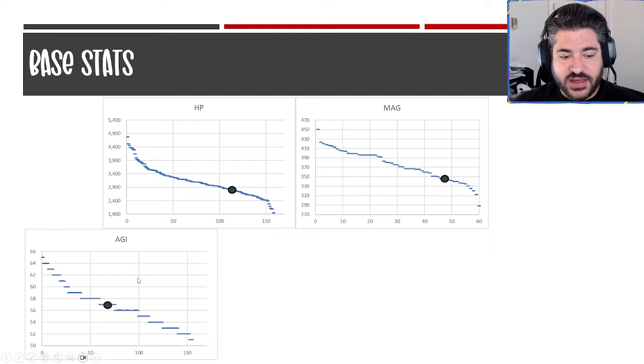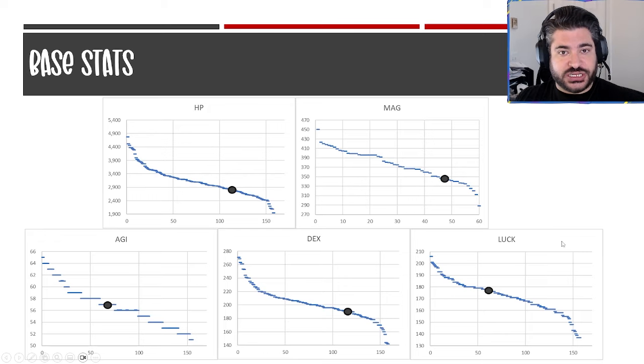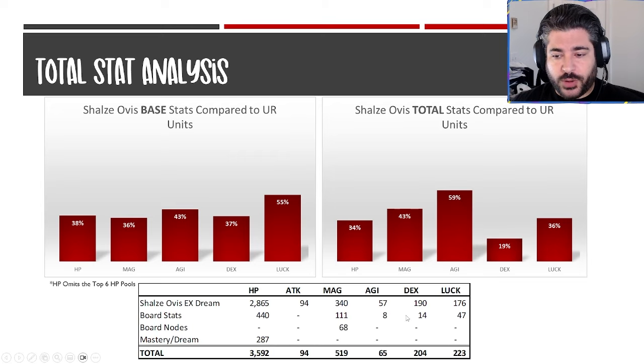From an agility perspective, 57 — nothing wrong with that; we'll see how it changes with the board and passives. Dexterity is definitely below average; she's not a high crit rate unit, which reflects in that stat. Luck is a little above average, which is nice given the correlation between higher base luck and crit evasion potential, one of her major strengths. When you add the board stats, master ability bonuses, and so on, there's not a ton of changes. Dexterity absolutely plummets, luck falls back slightly at 47 on the board, and the magic stat still remains relatively below average.